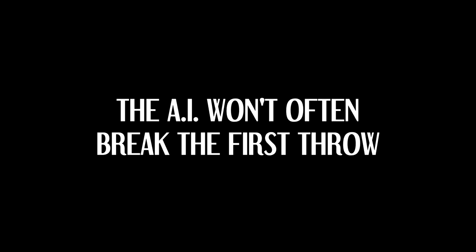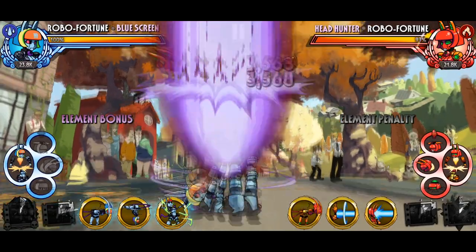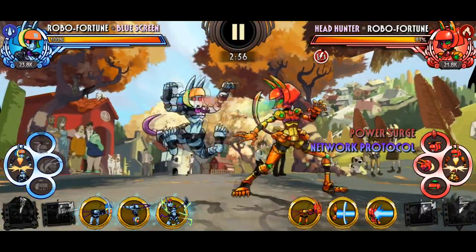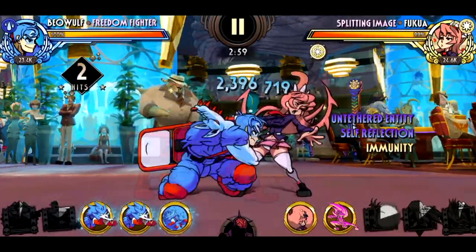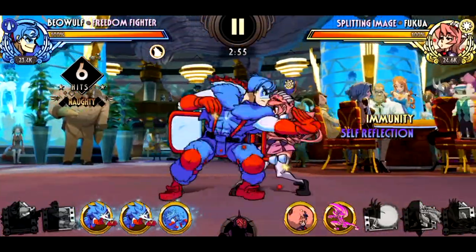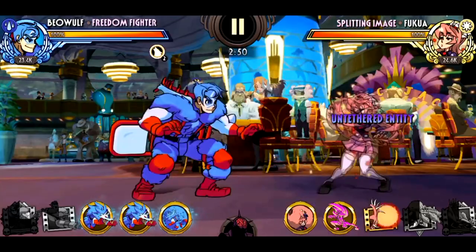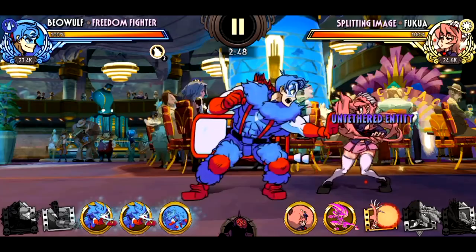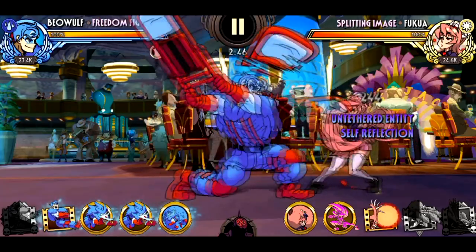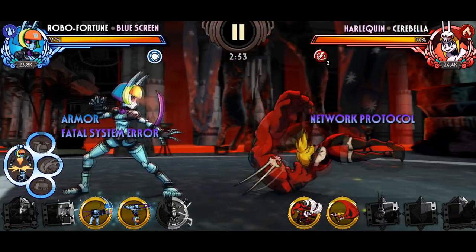The AI won't often break the first throw. Just as the sentence says, the first throw of the match is usually free and the opponent will rarely try to break from it. This is useful for someone like Beowulf in order to gather hype stacks as early as possible. Once you do that, they'll start reacting to them, breaking through every single time — this is done to discourage throw spam as much as possible.